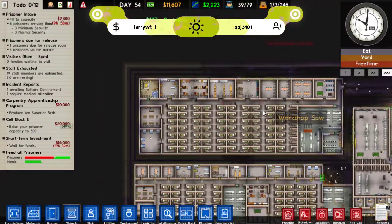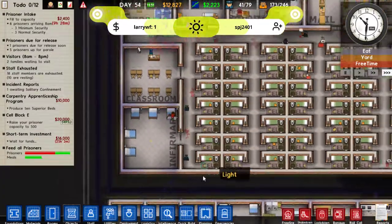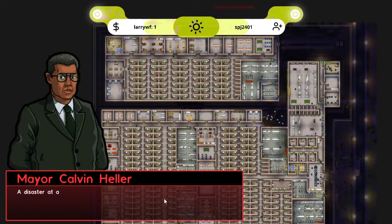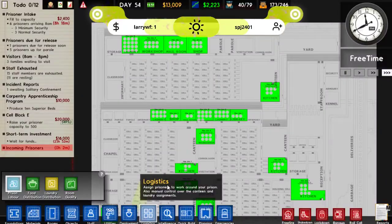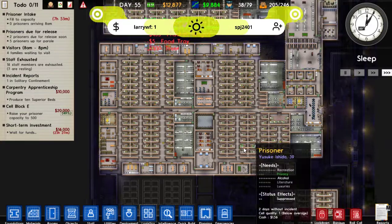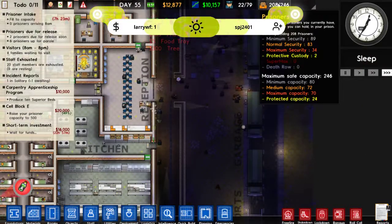Right, we also have a little bit of money again. I think some of the issues are up here really, in MaxSec. Let's also check - oh, we have a phone call. What is this? A disaster? Again? Well, we don't really have any space right now, but we'll see what we need to put in.